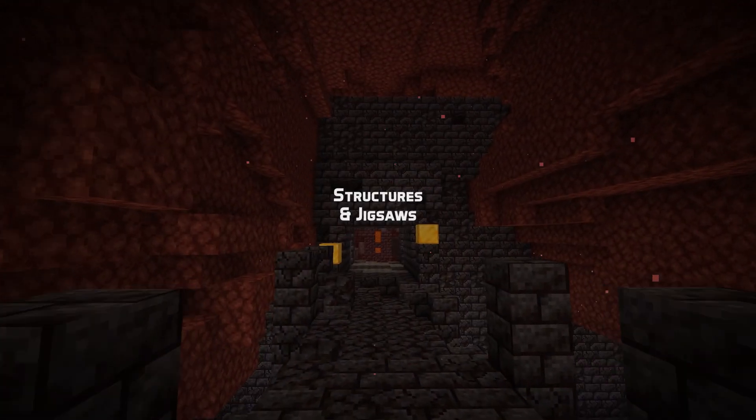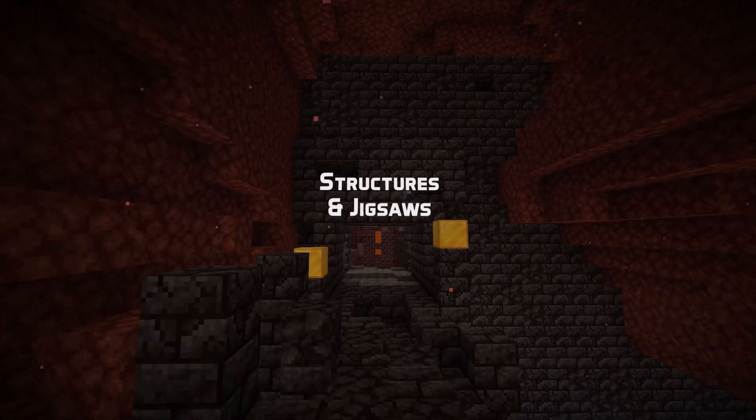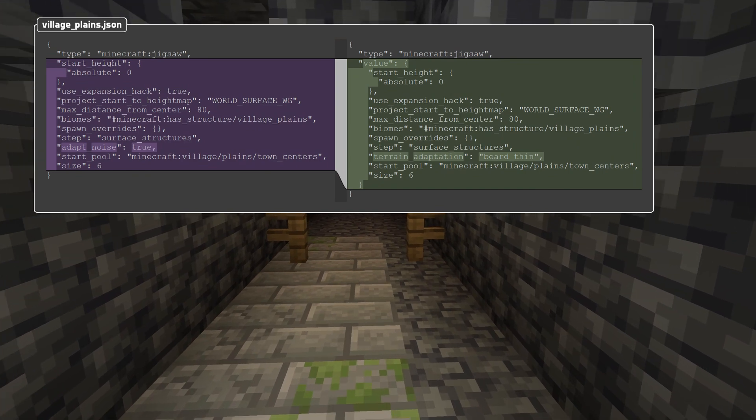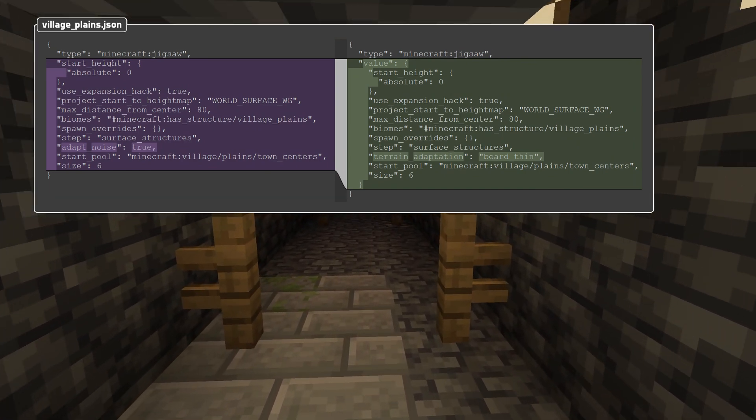For custom world generation, let's start with structures. All configuration data on structures is now stored under a value field. There's new functionality for jigsaw structures.